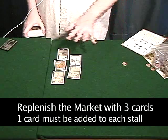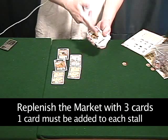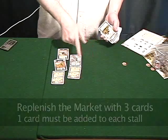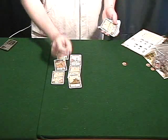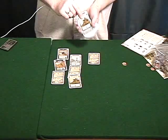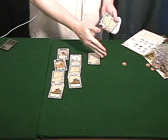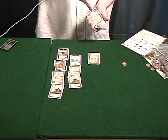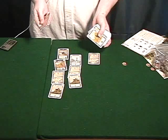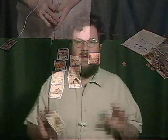The next thing you do is replenish the market. You take the top three cards and look at the first one — say it's a wooden log — and you choose which of the three piles it goes into. Then you take the next card and put it in one of the other two, and the third card goes in the final one. So each market stall gets a card, and the player who took a market determines where the next three cards go. Sometimes there will be no information about what a card is because it's face down; other times you'll know exactly because it's face up. The cards fall into two categories: resource cards, which help you build things, and special cards, which do all sorts of things.